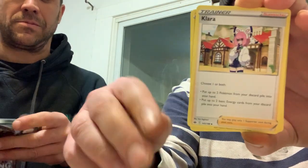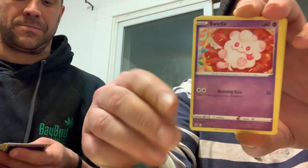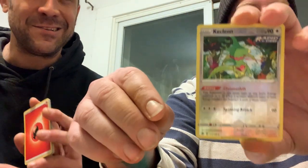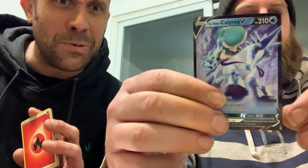Curlia, Clara, Marit, Rockruff. Lapras, Castform. Reverse Kecleon. And — oh! Oh! Oh! Ice Rider V! Nice, that's one I need. That's a set filler — perfect. That's one thing I like. That is good artwork.